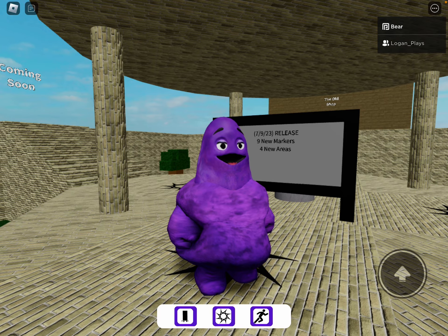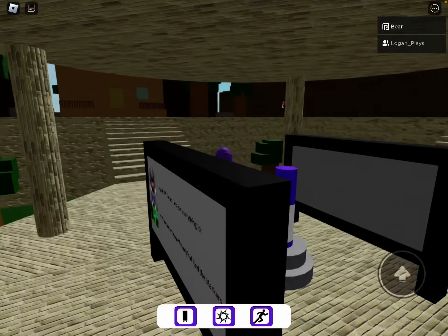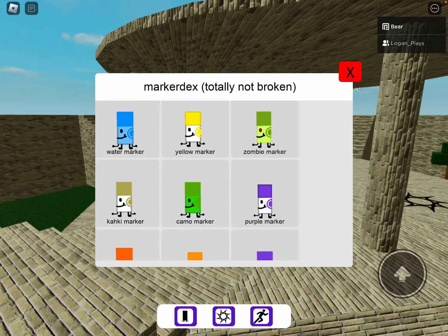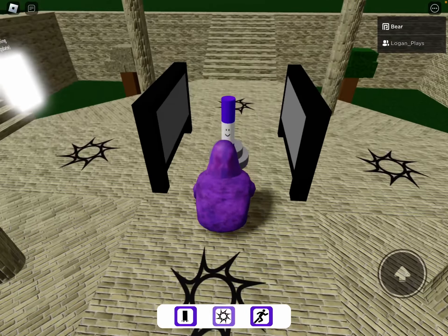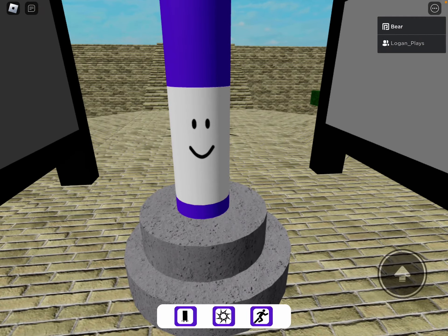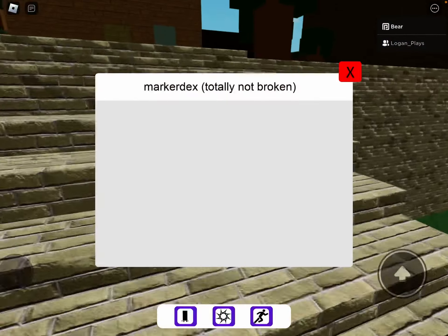First marker: purple marker. All the game locations are based off of the real ones. The index is supposed to be broken. This is also a very cool game. First one, as you would guess, purple marker right here — there we go.